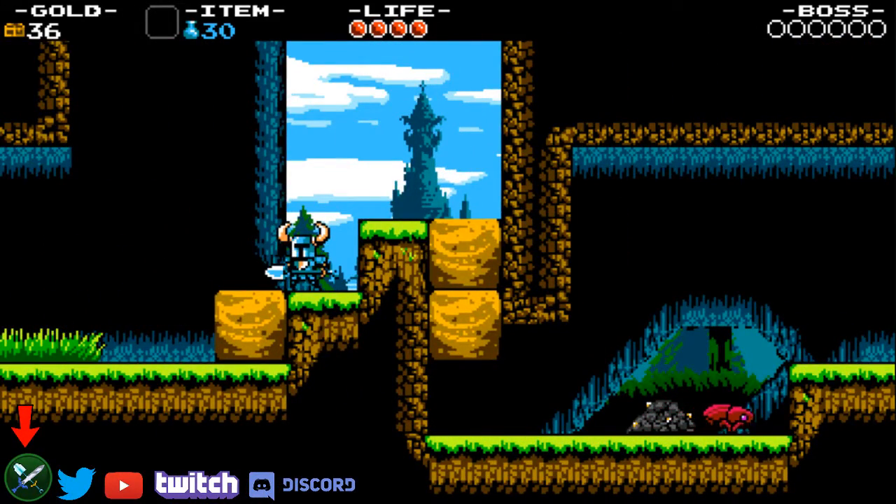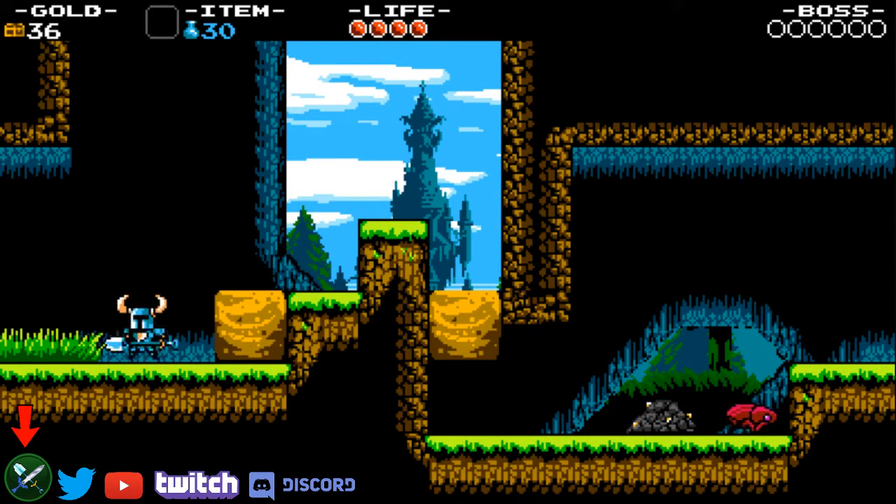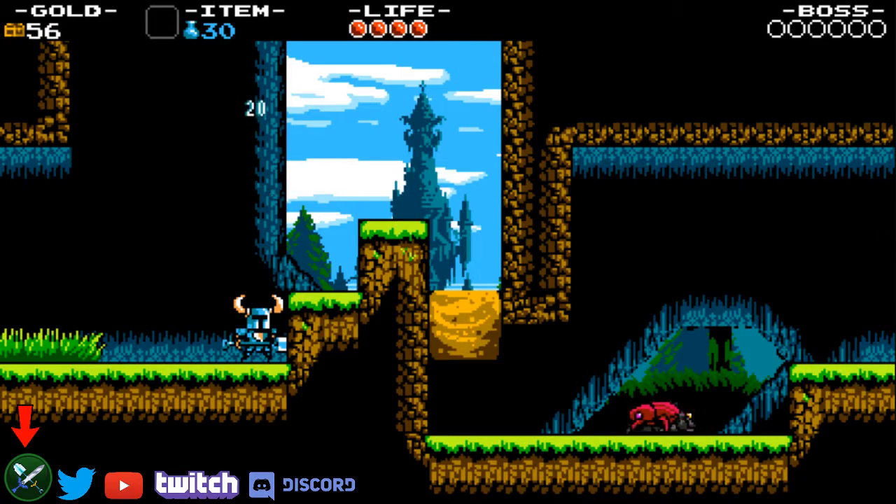When you get to this second screen, some people like to break this block for the extra 20 gold, but they touch this wall just a tiny bit when they're going to jump up. So what I do — I don't break this one. Instead, when I'm about here before the grass patch, that's when I jump and pogo. Because even if you pogo here you will still hit the block, and you want to pogo the block as soon as possible.